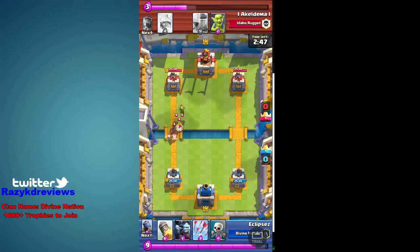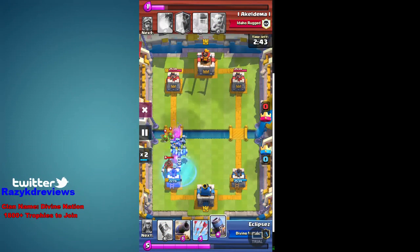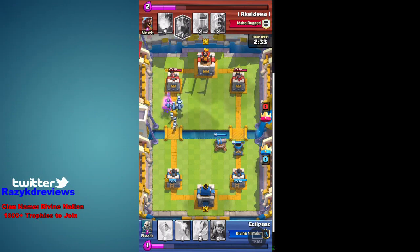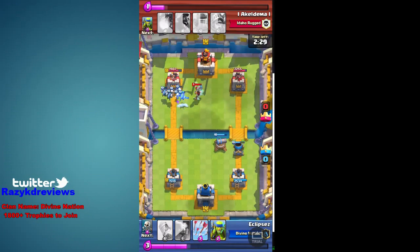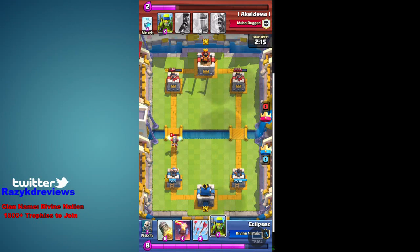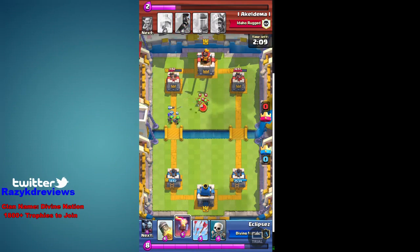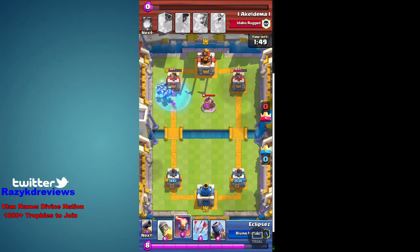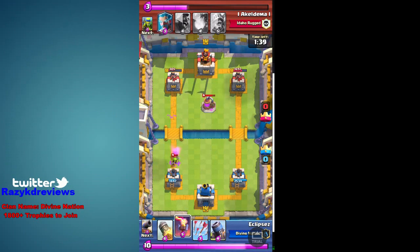Right here he plays a hog rider, so I decide to put the minion horde down and no skeletons and just push towards his tower — and it worked out pretty well. On the other lane I have the mortar hitting his other tower. I'm just going to constantly play minions to keep up pressure. He didn't have anything for my first minion horde so I figured he won't have anything again, and I was right. They did pretty decent damage.